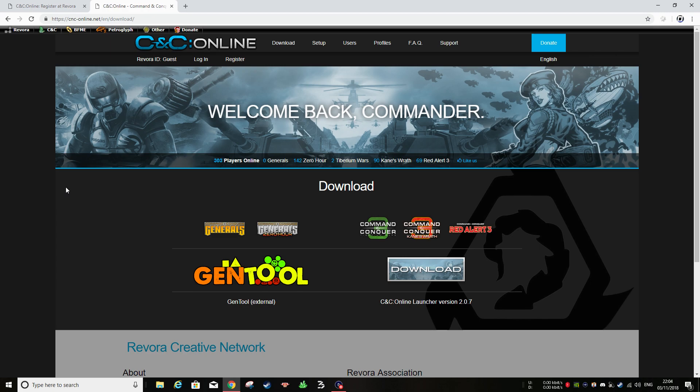The first thing you're going to want to do is come to C&C Online. On here you're going to be able to download the launcher for the game that you want to play. We've got Generals and Zero Hour, Tiberian Wars, Kane's Wrath, and Red Alert 3. You're going to want to hit the download button here and it will begin your download.